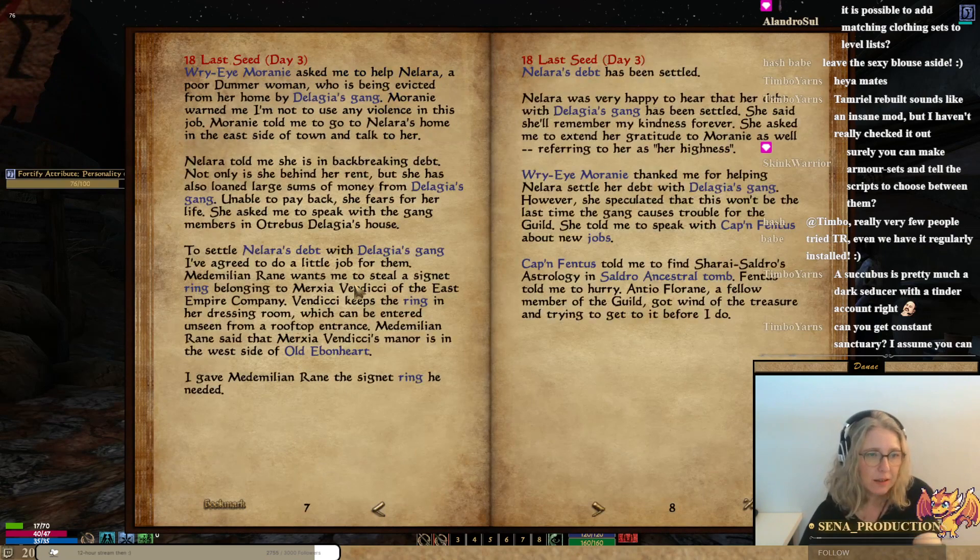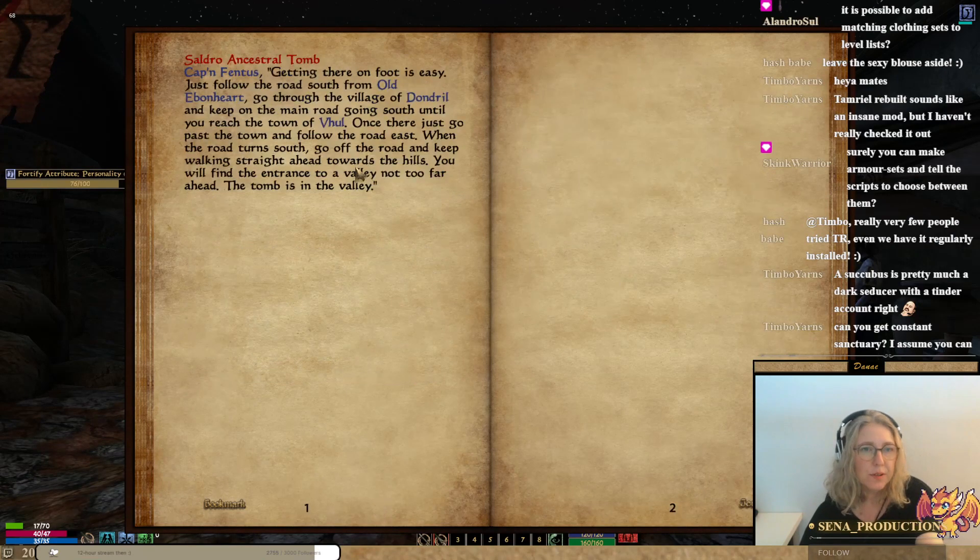So I'll try again. Saldor Ancestum. Reach the town of Ulm. Once there, just go past the town and follow the road east. When the road turns south, go off the road and keep walking straight towards the hill. I'm going to try that, so I continue past the road.